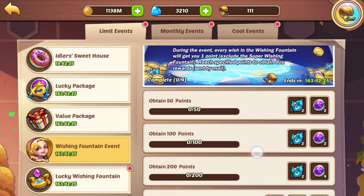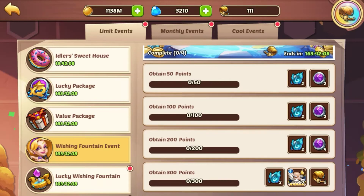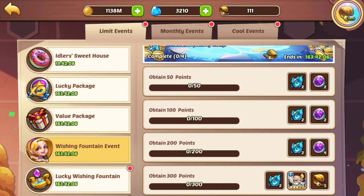If you really want two Ormus copies, then you can pick up that Lucky Package. You can do four completions total for this event, so keep that in mind — you will get all the rewards four times that way.